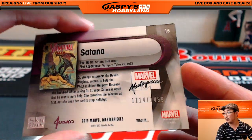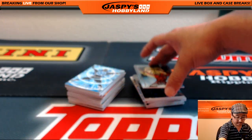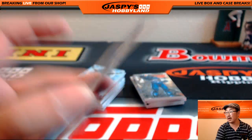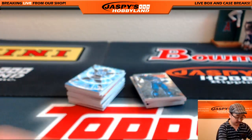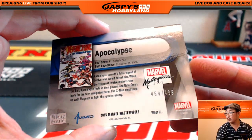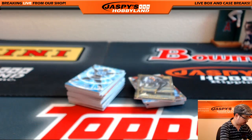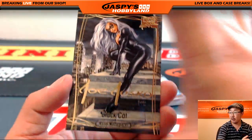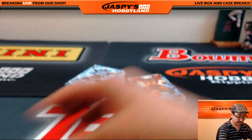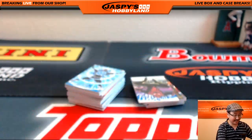$11.14 out of $14.99 — Satana. Blade, $6.64 out of $19.99. Apocalypse, $4.69 out of $4.99. Gold Foil Signature Series, Black Cat. Grog, $60 out of $19.99. And a nice sketch card coming up.